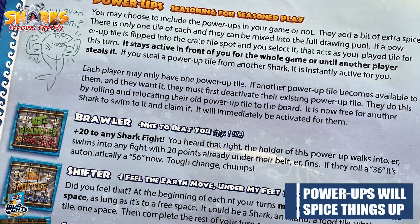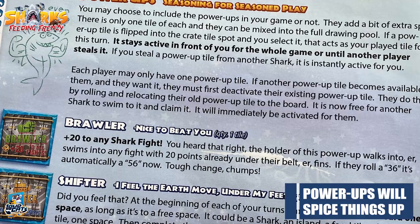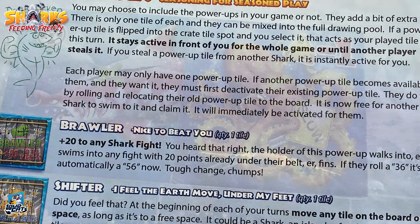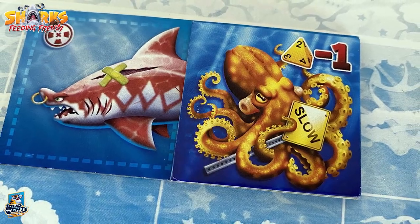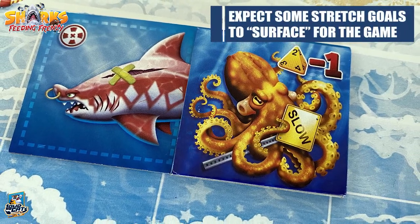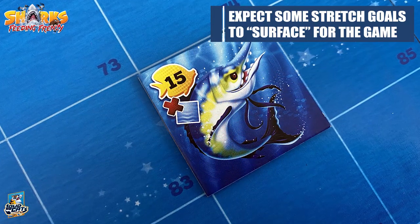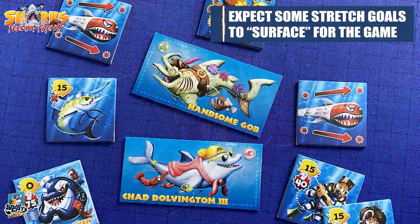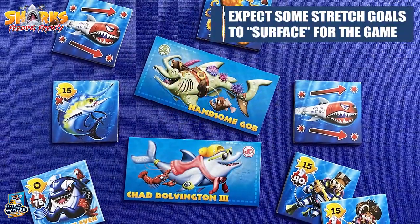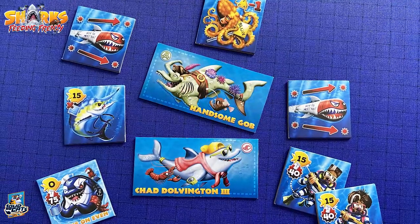There are optional power-ups you can add to the game which give you bonus fight, movement, and other fun abilities. The Kickstarter will also have stretch goals adding more tiles, such as an octopus who hates everyone — you place him on an opponent to slow them down — and food that fights back, like Marvin the Jerk of the Sea, as well as two new sharks. Well, one shark and one competitive dolphin. Go Titans. Each game will vary from the luck of the draw combined with your strategic choices.